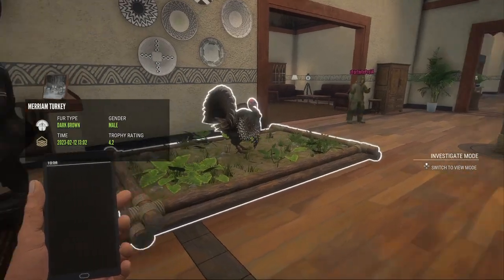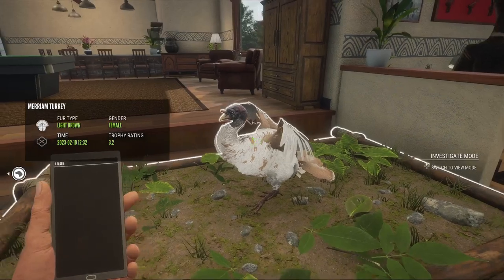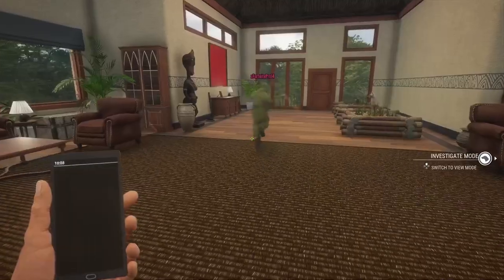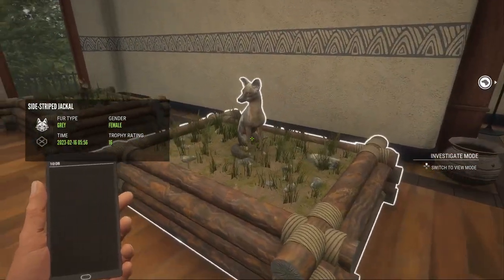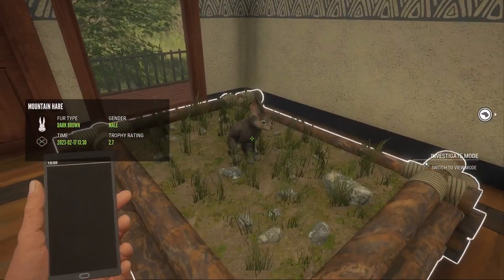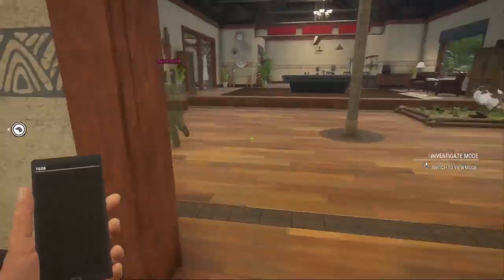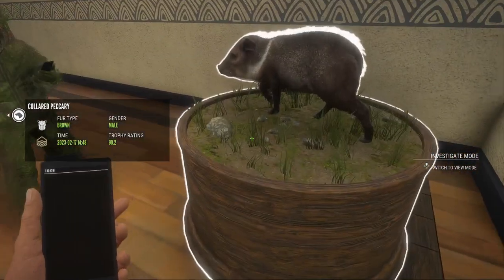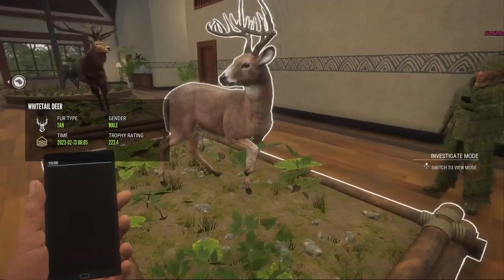We're here in Ollie's lodge taking a quick look before we do a side trip to Jackal. A light brown — that's nice. I'm assuming you have Savannah? My friend has it. Okay, pretty good so far. What level are you? Level 14. A gold white tail — that's a nice white tail, 223.